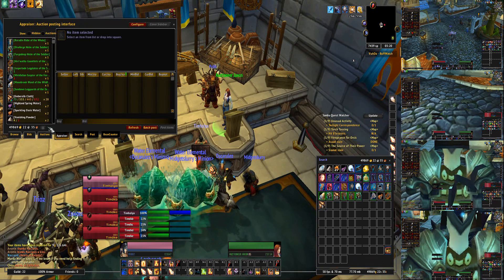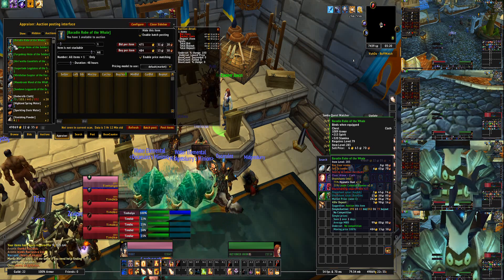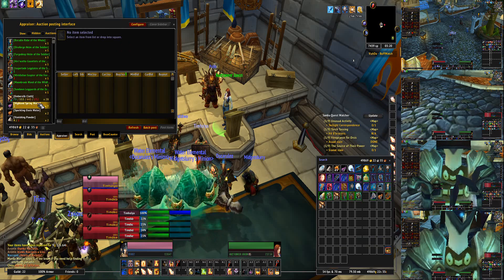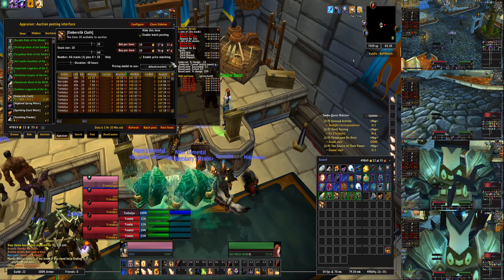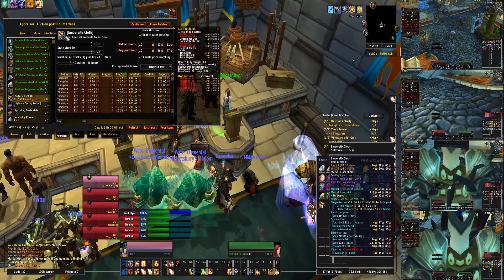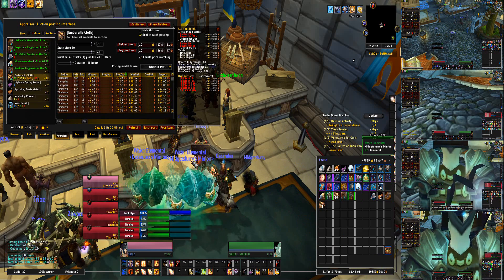Let's go to the appraiser and auto post — Alt. There we go. Ember Silk. We want to reprice these eventually, but maybe not yet. Yeah, let's just leave that. This costs 2.5 gold for every 48 hours. Anyway, let's post all these items to the auction hall.